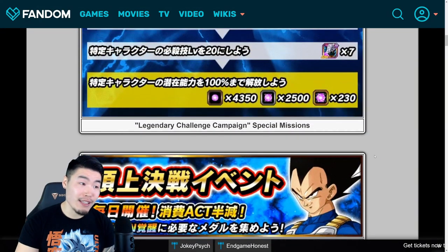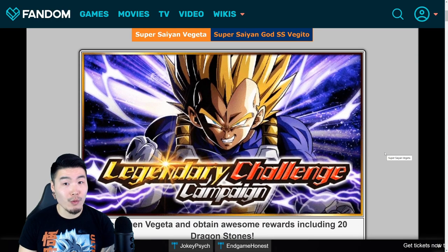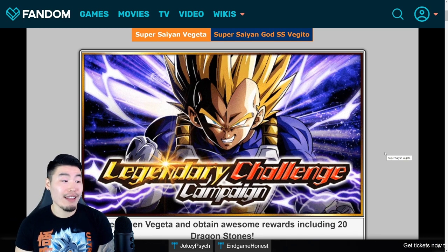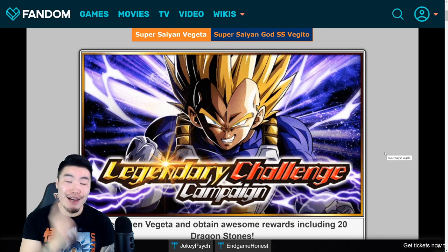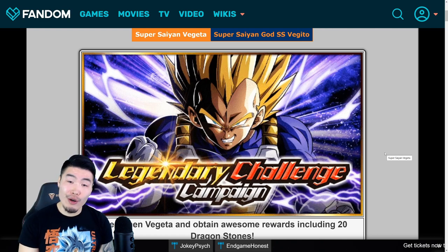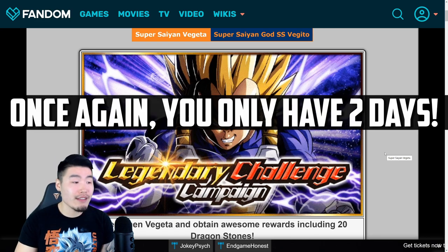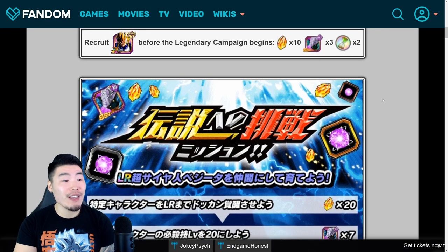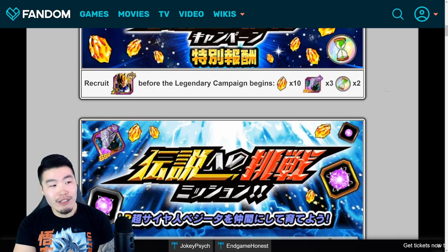So that's it, guys — those are all the details, at least from the JP side, for the LR Vegeta campaign. Since the Prime Battle campaign for LR Trunks was essentially identical to the JP iteration, I'm going to say that the Vegeta campaign is going to be exactly the same as well. LR Vegeta campaign is coming to global in just under a week, in six days. So once again, if you guys are close to awakening him or have some extra time, I'd definitely recommend getting him done before the campaign starts for those bonus rewards: 30 stones instead of 20, 10 Elder Kais instead of 7, and two bonus Reversal Medals.